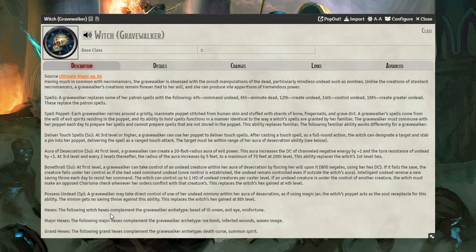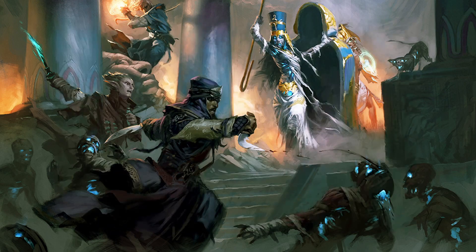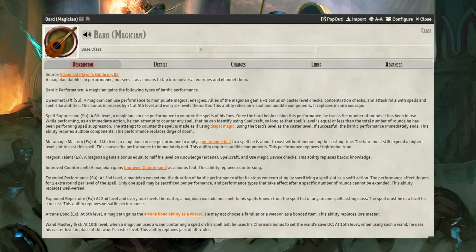The Alchemist Reanimator can inject a serum into a corpse and animate it as a zombie to control, and can eventually create undead as a spell as well. Bards with the Magician archetype get access to Command and Animate Undead spells — it's a great way to fill a dance party when no one else wants to come.